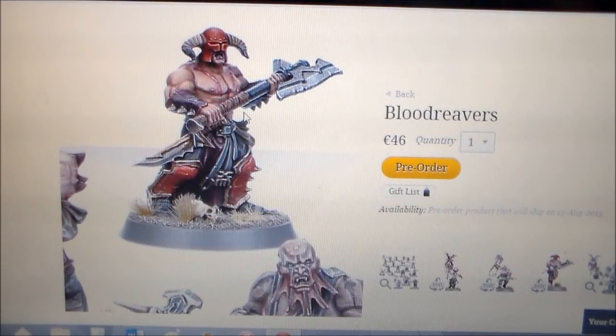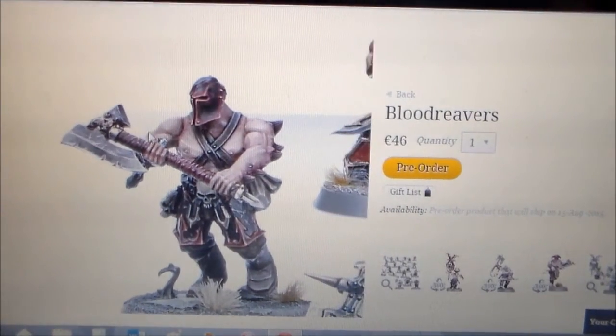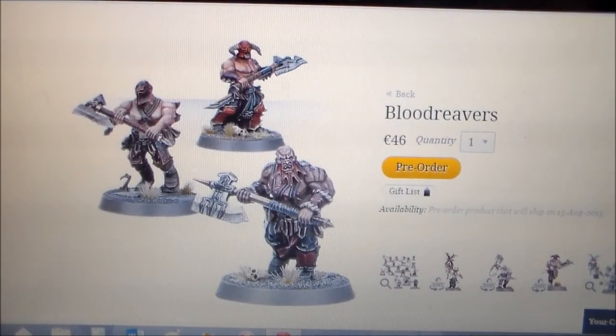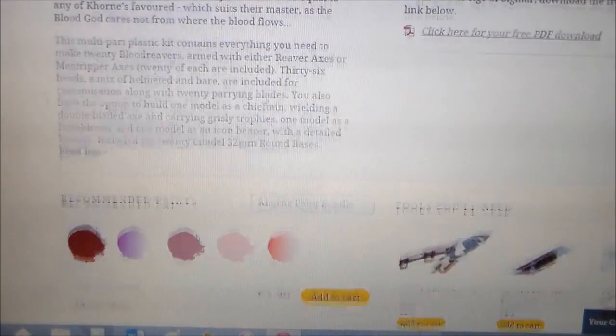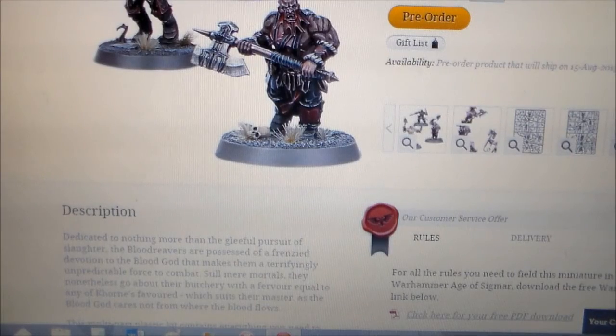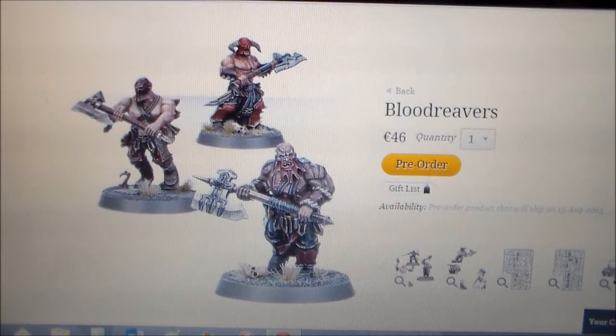You have these in minimum units of 10, so you get 20 in the box — you can either get two units or one big unit. I'd imagine you'd want at least a unit of 20 since they have no saves. They're on 32 millimeter bases. I love the round bases on the new Age of Sigmar stuff — it suits a lot of models much better and gives them a little bit more room so you don't have to rank and file.